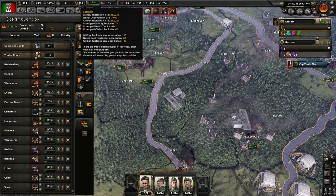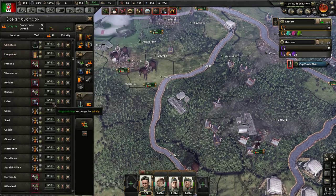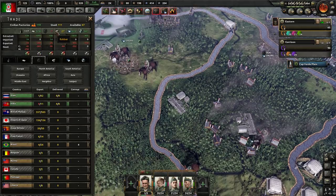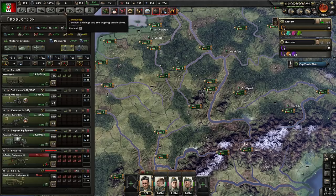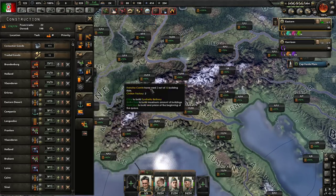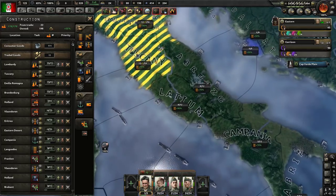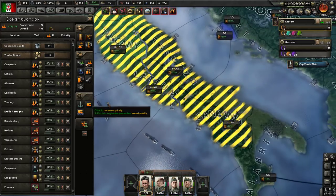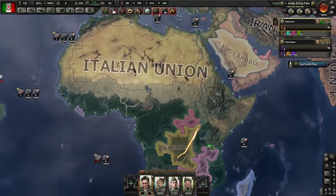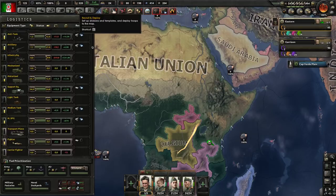Hot — 220 civilian factories. I think we did build our synthetic factories, because they would have been in there at some point. Let's take a look. Only short by seven rubber. Hell, what I might want to do in safe areas — I might just want to queue up some more synthetic factories here. Refineries. I mean, we're going to get some natural rubber, but I'm just going to put one in a bunch of different provinces here, put it at the front of the queue, because at least they're safe and the rubber can be good for things. Although we are caught up on our motorized now, which is nice.